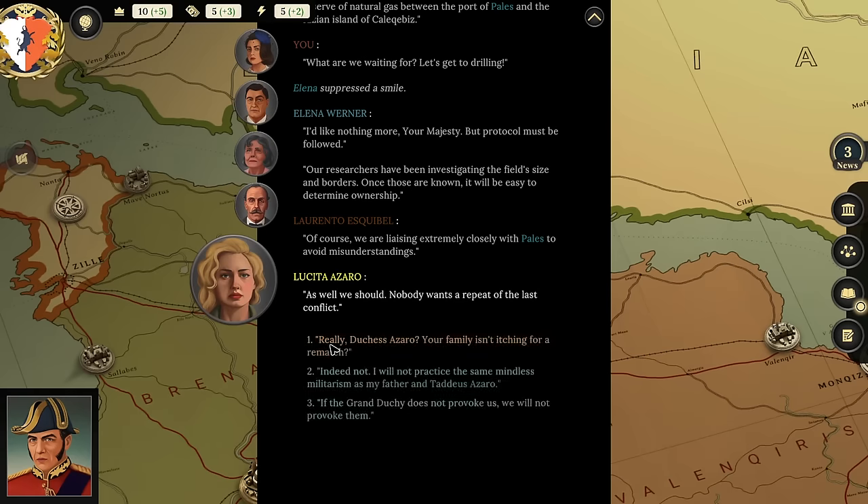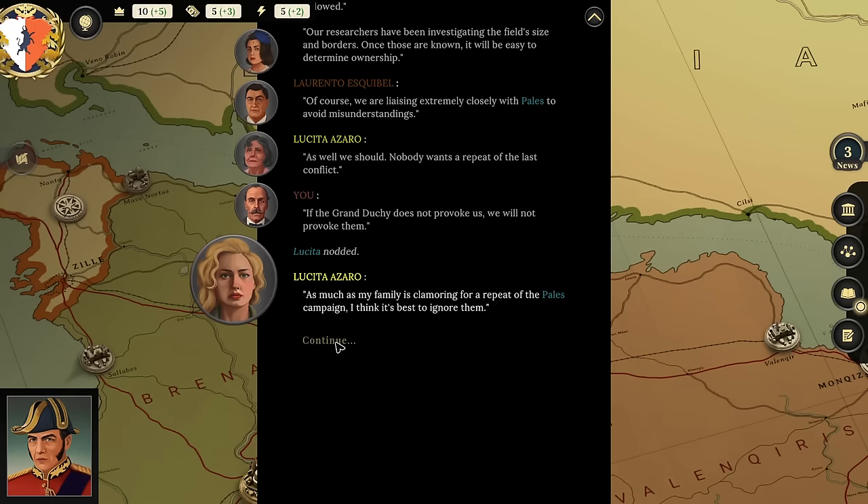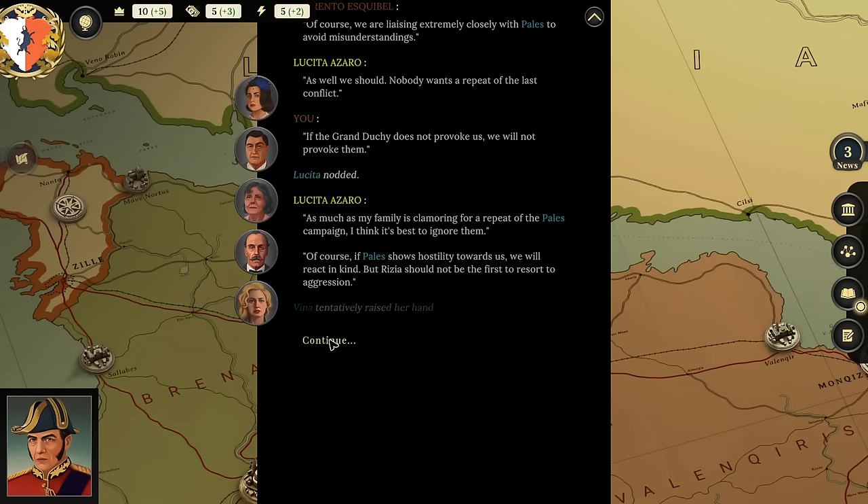Elena: 'We may have at least a partial claim to a substantial reserve of natural gas between the Port of Pales and the Rizian island of Calcabus.' Player: 'Drill, baby, drill!' Elena explains protocol must be followed—researchers are investigating the field's borders, and they're liaising closely with Pales to avoid misunderstandings. Nobody wants a repeat of the last conflict. Duchess Azaro says: 'If the Grand Duchy does not provoke us, we will not provoke them—Rizia should not be the first to resort to aggression.'